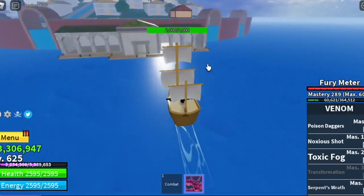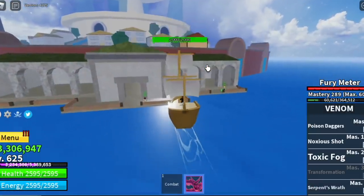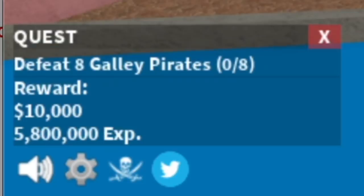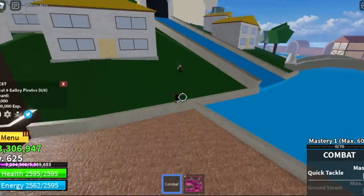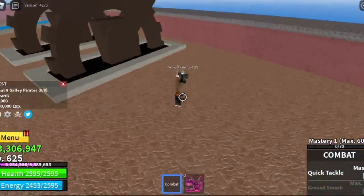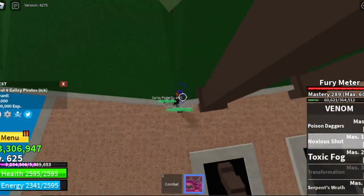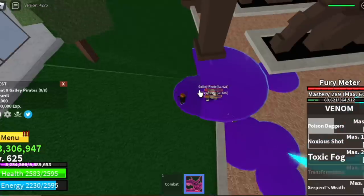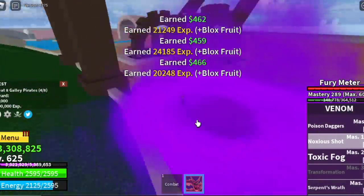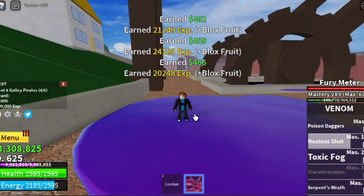Our final island is Water 7, called Fountain City in-game. We're gonna start with the Galley Pirates until level 700. The Galley Captains are so far apart and I don't like that, so lure 4 Galley Pirates, defeat 4, wait for them to spawn, and defeat 4 again — that's 1 quest, 1 level up.